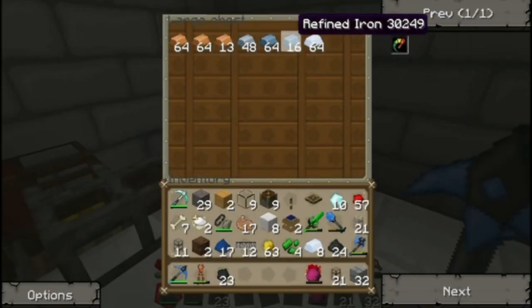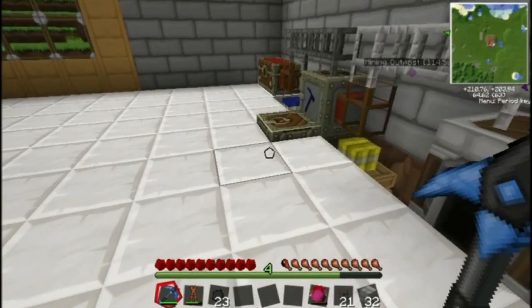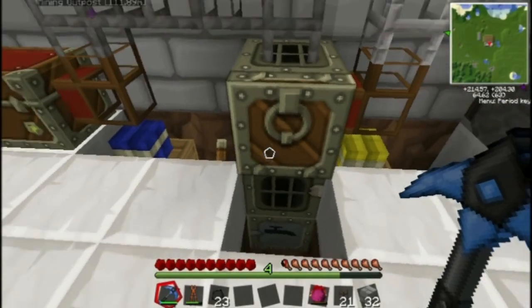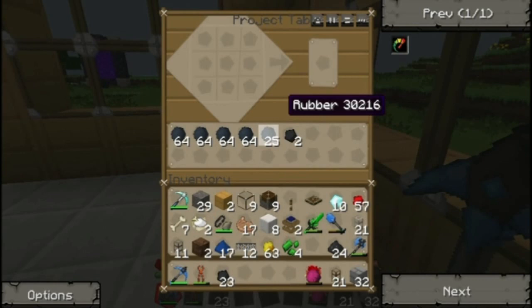We got a lot of materials, and I bet you're wondering why all the refined iron. Well, we're gonna be needing a lot of that kind of stuff in this episode, because we're going to be working on improving the whole situation with power. This generator is taking up so much charcoal. I've had to go back off-camera and condense a ton of stuff — a ton of rubber, sticky resin. When you put sticky resin into an extractor, you get three rubber, which is really good.